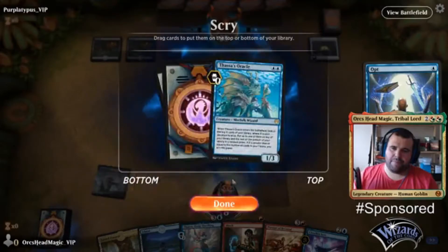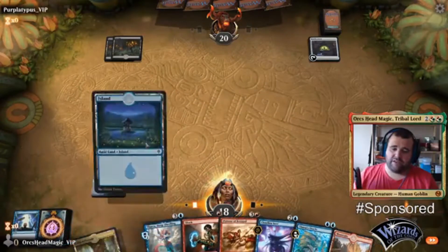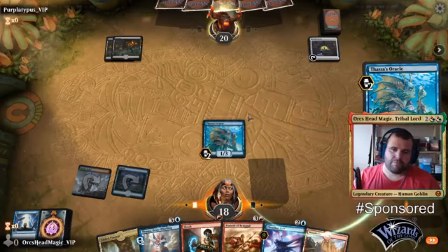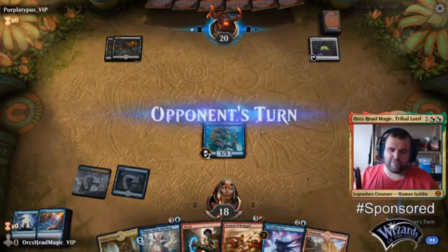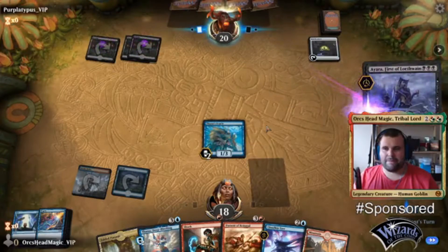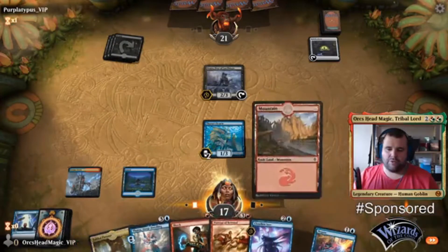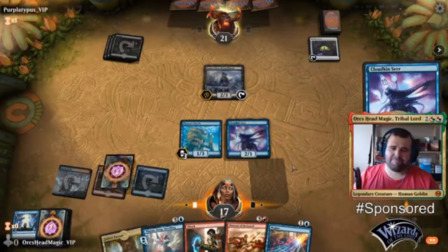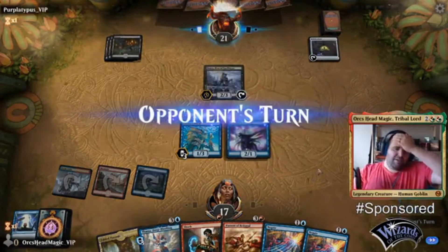Let's draw one — Thassa's Oracle. There's the fourth land. Let's get Oracle down, look at the top two. Put the gate on top — it gets better than another Thassa. Mono black devotion by the looks of it. So we go that into Cloud Fins here — there's a card. No attacks, then we'll get Thassa down.